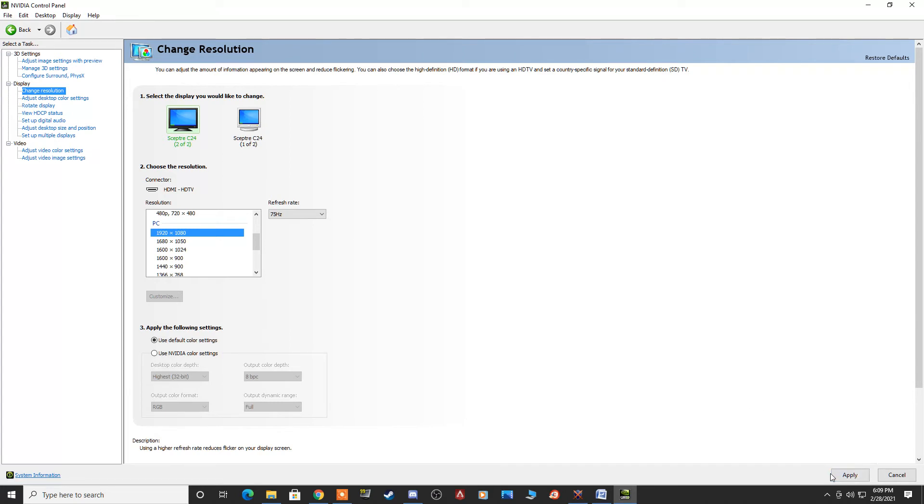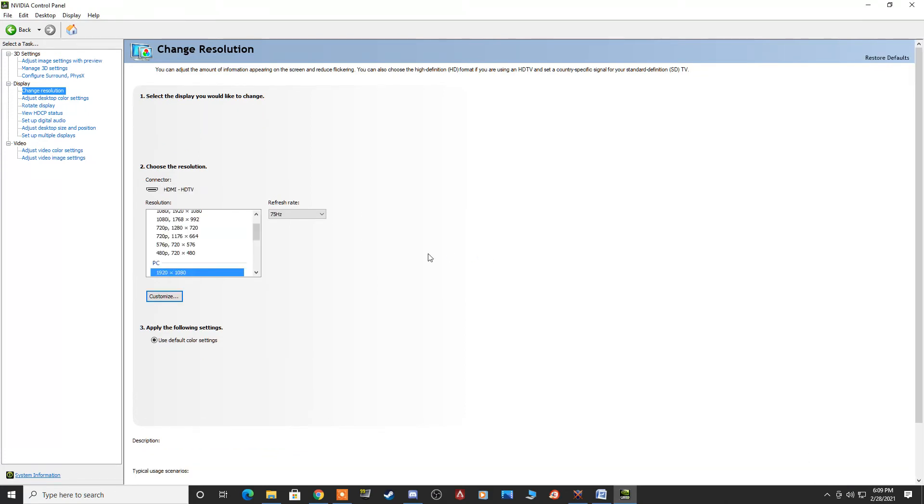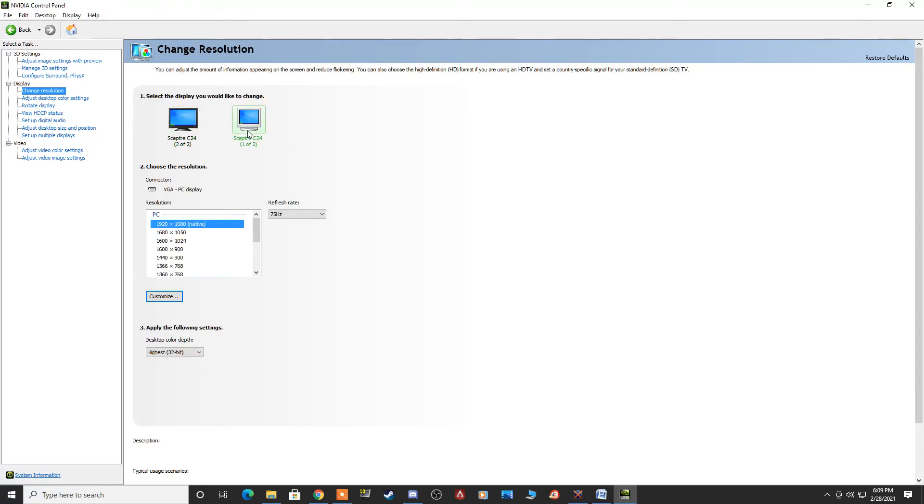Once you have that set, go to the bottom right and hit Apply, then click Yes for the changes. If you have multiple monitors, go through and do that for each one. I clicked on my next monitor and it gives me different refresh rate options — I'm going to choose the highest one and the largest resolution, and hit Apply.